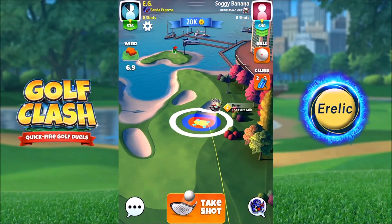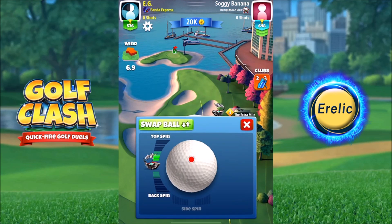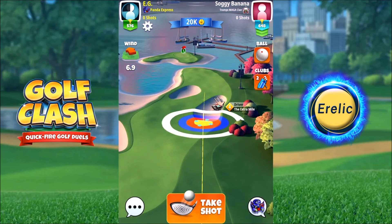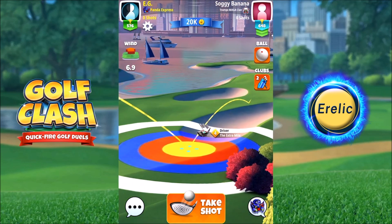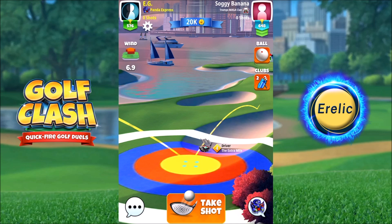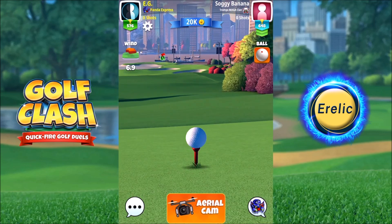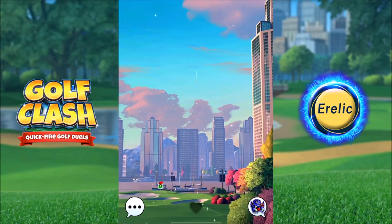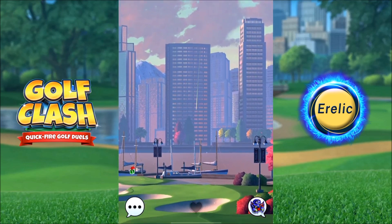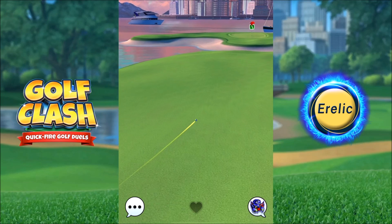On to hole four, which is a lovely opportunity for an eagle. I play the drive at 10 percent downhill elevation. You see me playing a basic ball here, but I'd definitely recommend using at least a Navigator for cutting down the wind. There's a little spot in the corner right by the bunker on the right fairway — this is my go-to setup spot, and I like to use max topspin to get nicely down the fairway for a thorn shot to the pin.